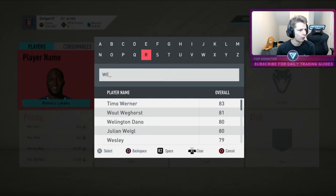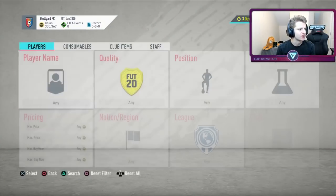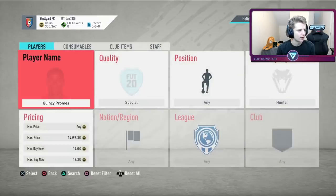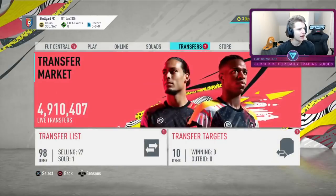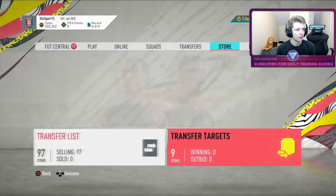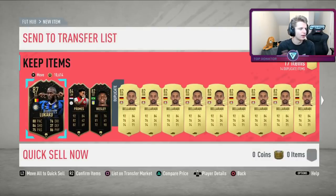The Wesley we bought for 13k — it's a bit trial and error, relatively new to this. Probably just flip it for about 14k, literally just break even. The Promes we got for 13 as well — looking a little more promising, probably go for about 17k second cheapest. One thing I'm also doing is if I don't buy a card, I'm adding it to transfer targets to start learning what they sell for. Early days, still learning prices.